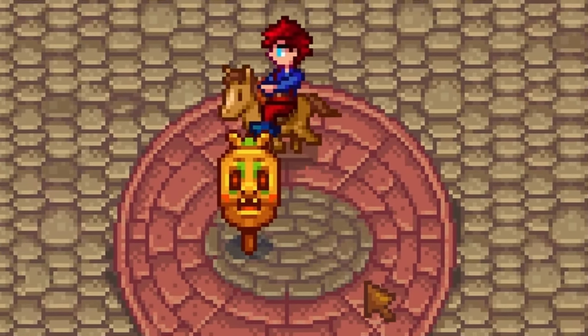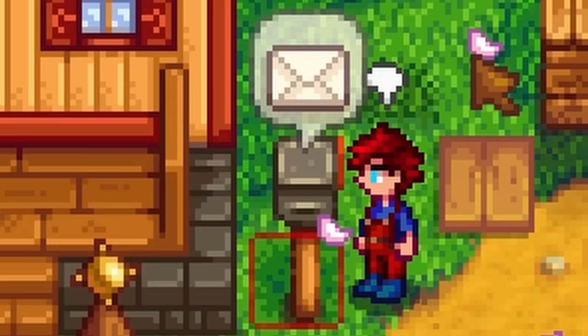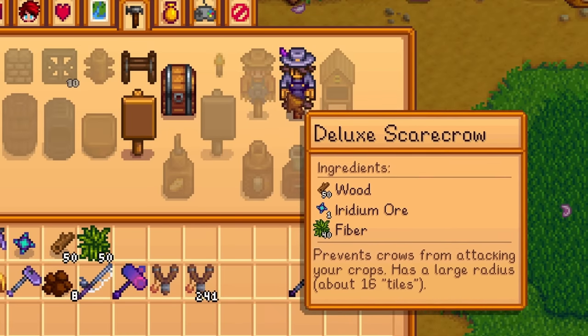This monstrosity of a rare crow can also be found at the museum after donating 40 items. After finding them all, you will get the recipe to craft the deluxe scarecrow that can protect double the amount of crops.